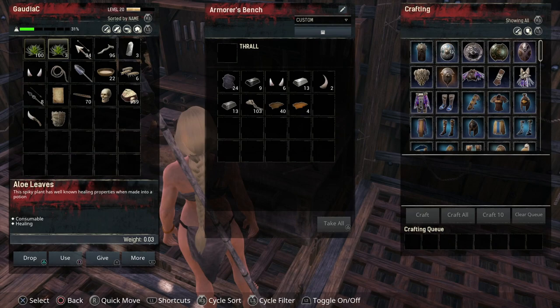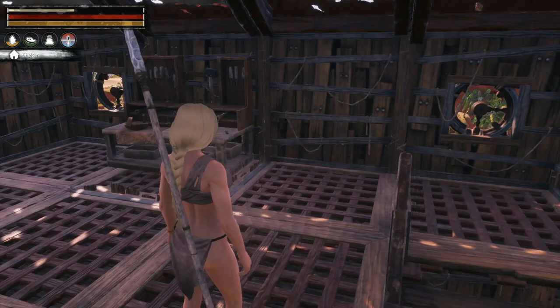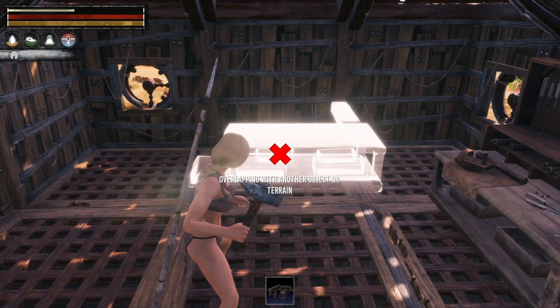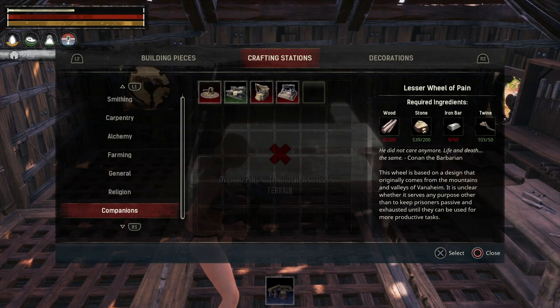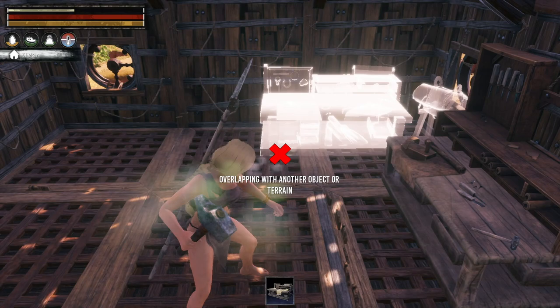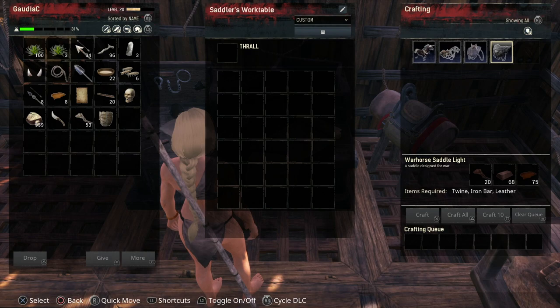We needed twine — there's lots of twine here on the armourer's bench. And we've got leather, 50 of those. We were going to put the Saddler's bench there — let's go back. It's downstairs, companions. Saddle's work table. It's quite small. Let's put you up there. Let me make a saddle — there's a nice cheap saddle. There we go.